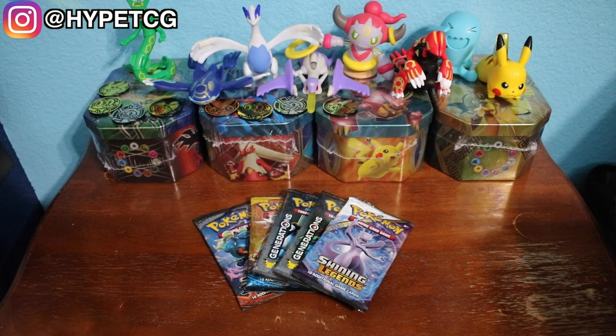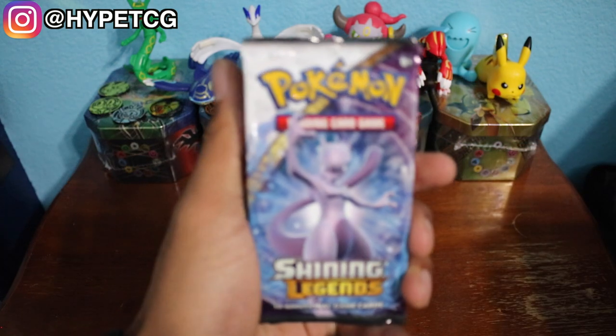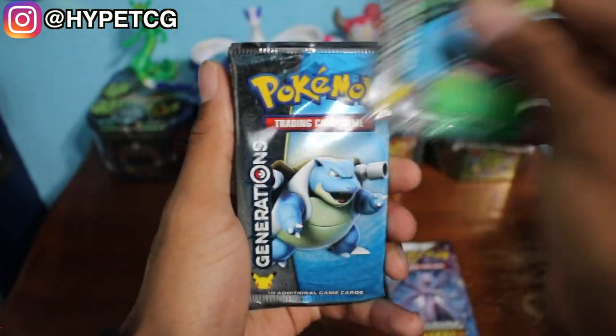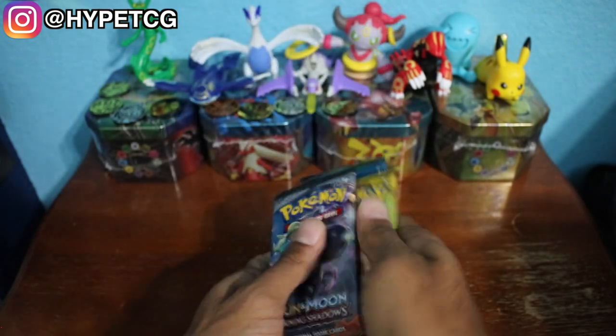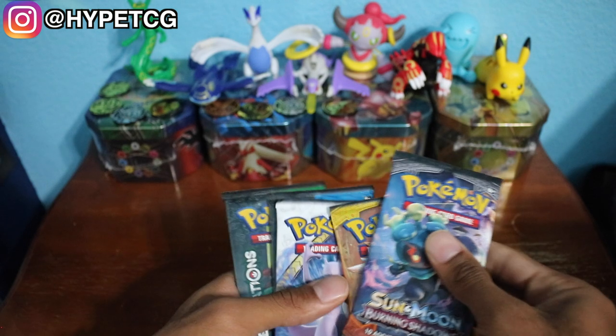What's going on guys, Hype TCG here. Today we will be opening up five random booster packs. We have a Shining Legends, a Generations, another Generations, a Sun and Moon base, and last but not least a Burning Shadows. Let me quickly see what order I want to do these in — I will put Generations last.